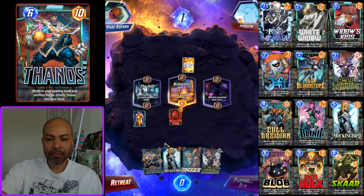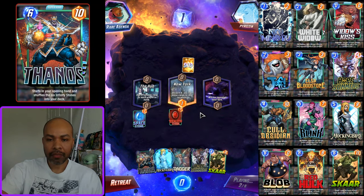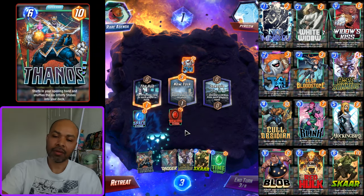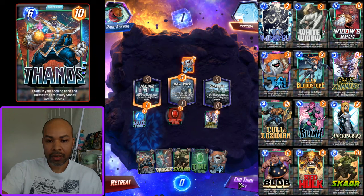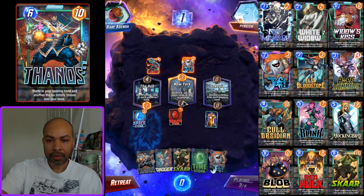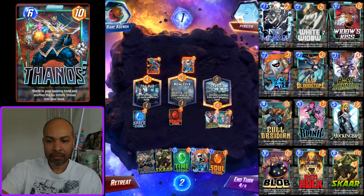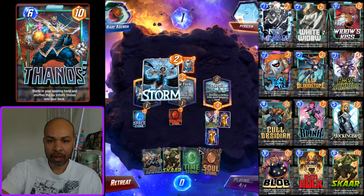This might be a Professor X deck — okay, it's a Beta Ray Bill deck. Mockingbird — what a horrible loss. I definitely play Hope down next turn. I can play down Dagger and Jeff, I can move the Dagger to New York. I want to be aware of a Professor X anyway — even though it's clearly a Hammers deck. Next turn we'll be able to play a six-cost card or our two one-cost cards and something else.